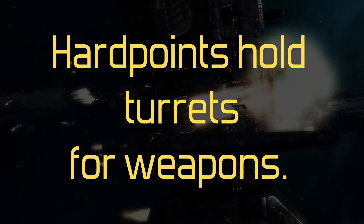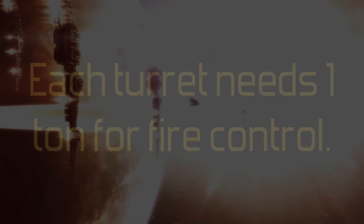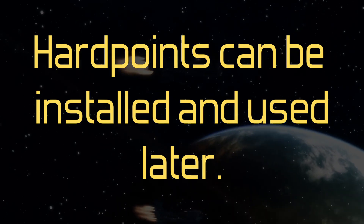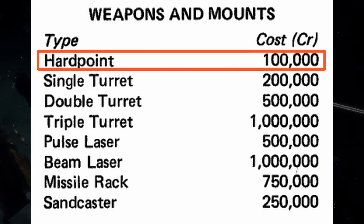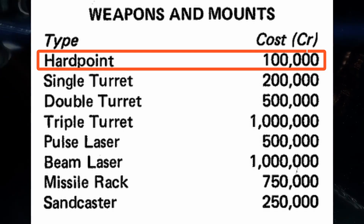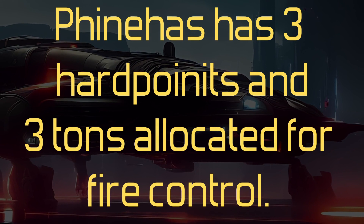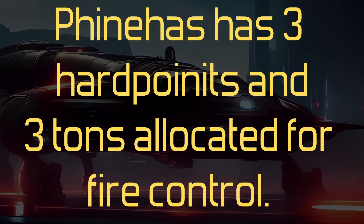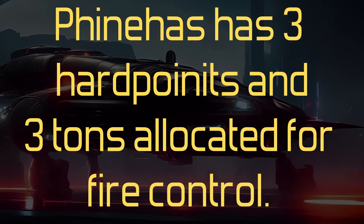You can add a hardpoint to your ship to add a turret to each. The hardpoints take no tonnage, but each turret needs 1 ton for fire control. You do not have to use hardpoints but can save them for when you want to add weapons later. Each hardpoint is 100,000 credits. The Phineas has 3 hardpoints — I've allocated 3 tons of space for them, though I'll have 2 weapons to start, or maybe 1. That's for the future, when I decide to take extra crew for dangerous missions.